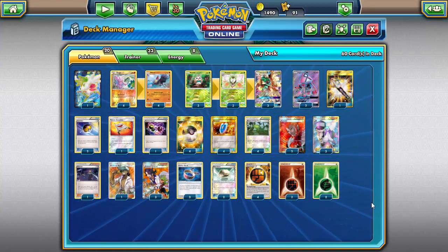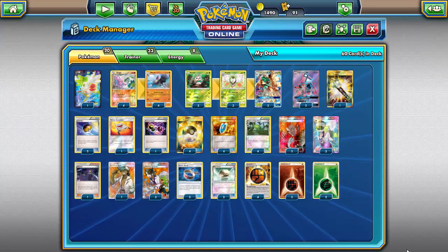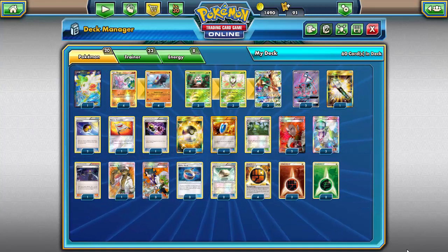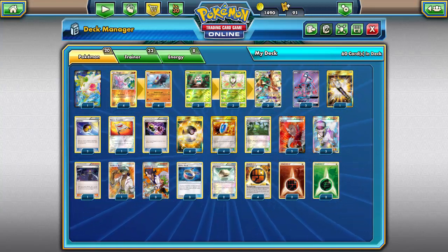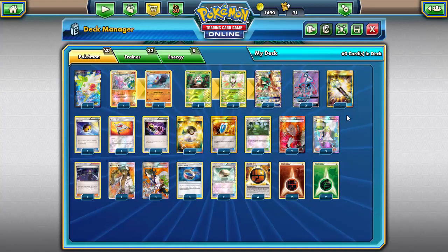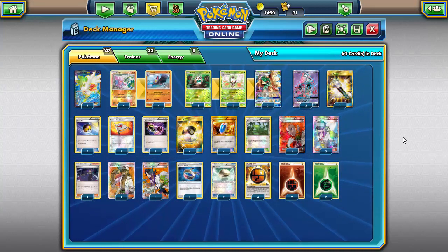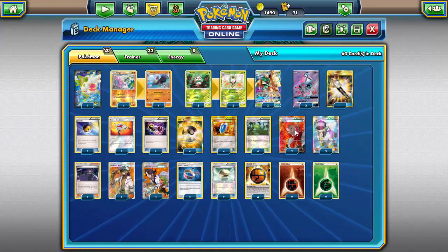Running 3-3-3 Rowlet through Decidueye because Decidueye is so important — a 2-2-2 line just didn't get a Decidueye up consistently enough. Also, having two Decidueye in play is twice as good as one, which helps set up a lot of KOs. One Field Blower because Garbotoxin completely shuts this deck down by not allowing damage spread. We lose to Garbodor anyway, but Field Blower at least gives us a fighting chance.